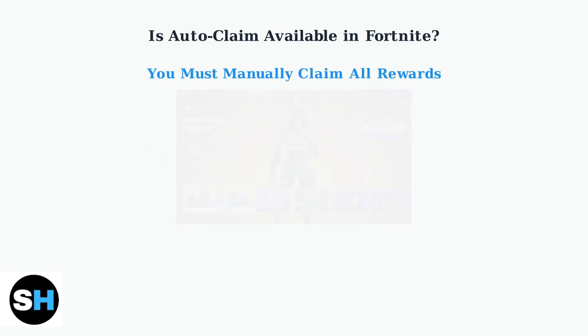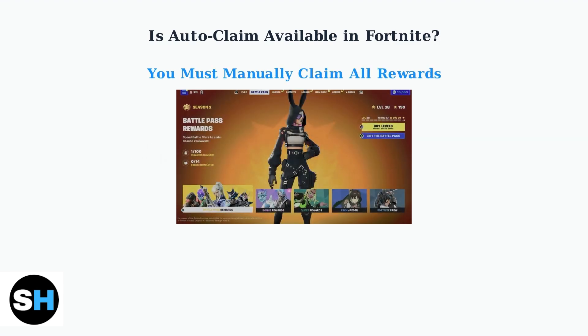Epic Games requires players to manually claim all Battle Pass rewards by navigating to the Battle Pass tab in the game menu. Players need to look for yellow claim reward buttons or red notification dots that indicate available rewards ready to be collected.